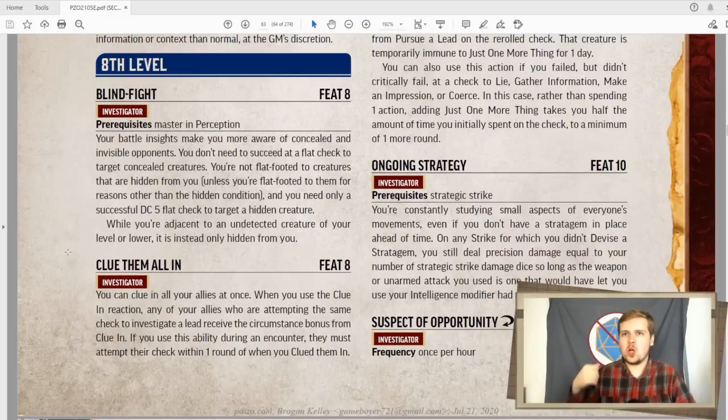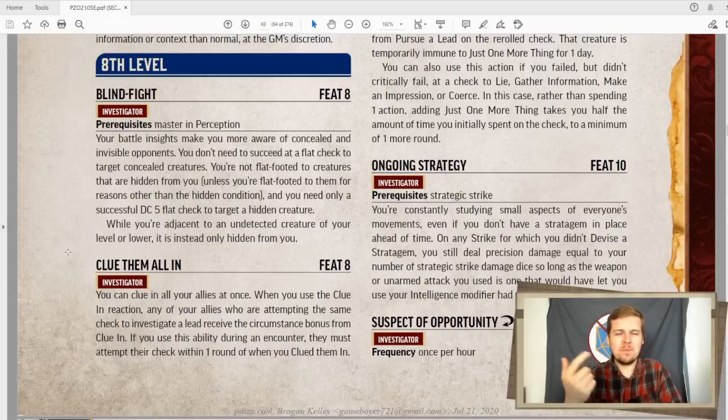Clue them all in is really, really good. Your clue-in reaction can now be used on all allies that are attempting the same check. I think this would work as well if you have the feat from earlier that gives you a bonus to saving throws against your lead subject. So, this only applies to investigating a lead — it does not involve the saving throws, which is unfortunate. I feel like as a GM I'd allow that. This is a little niche otherwise.